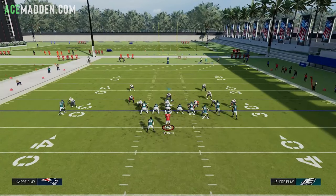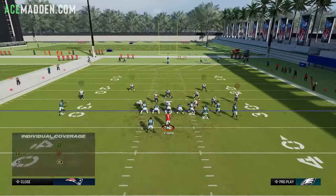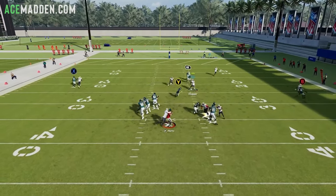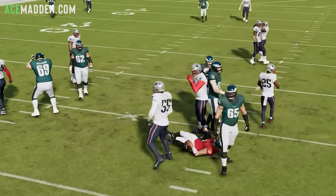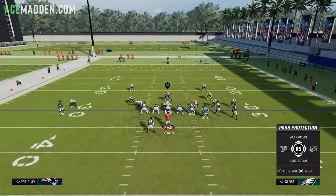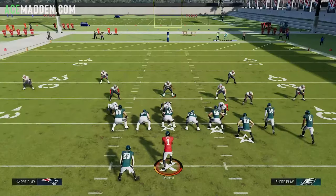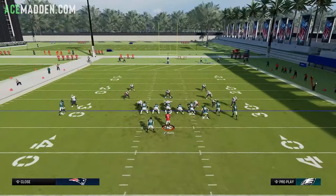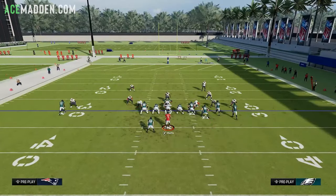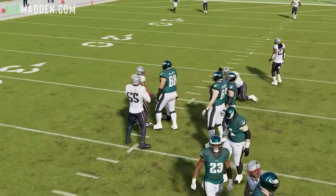Let's look at blocking the tight end and then max protect. Same deal — block the tight end and somebody is still coming free. With max protect, this blitz is pretty insane — the stock max protect doesn't really get the job done. Plus, you don't really want to be max protecting in this game; at most you want to be blocking six. The defensive end gets on the running back on a pass rush, and he's going to bully that running back the large majority of the time — that's how the max protect falls short.